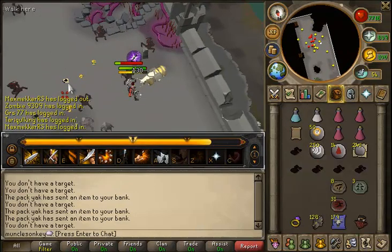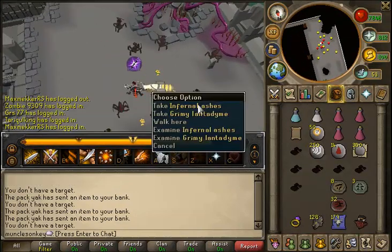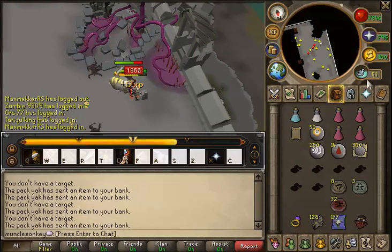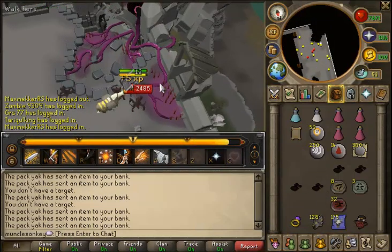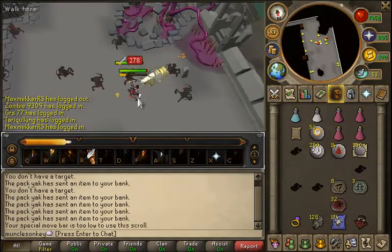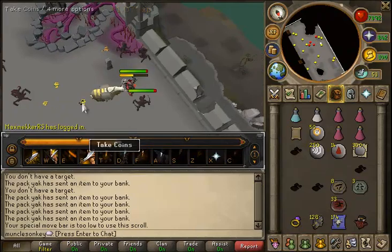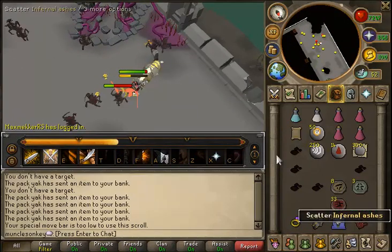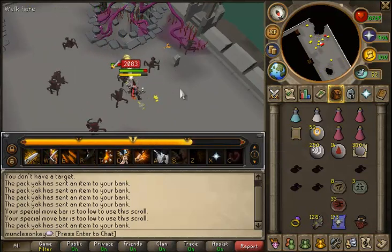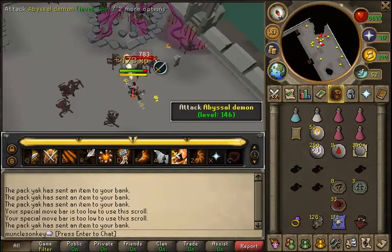Unfortunately, he actually sends the charms into your inventory instead of into your bank, as I originally thought was going to be the plan. If he had sent them to your bank it would have saved a bit of inventory space, but it's not the biggest deal. It just means you'll have to use one more inventory space every time you do a Slayer task, as the Charming Imp will be picking up all the charms and you need to keep him in your inventory.